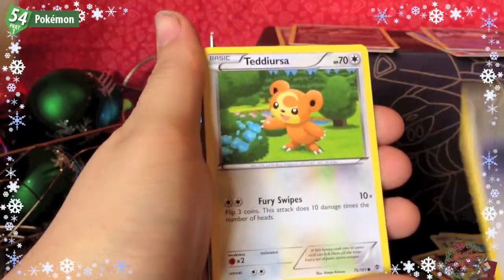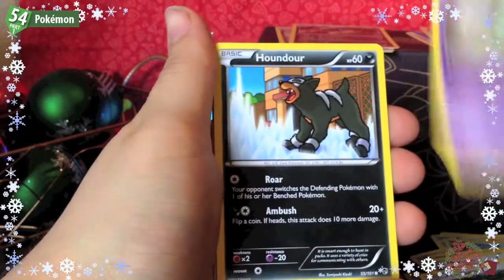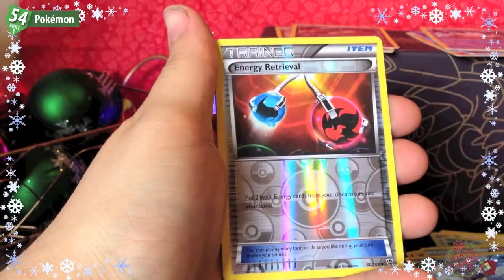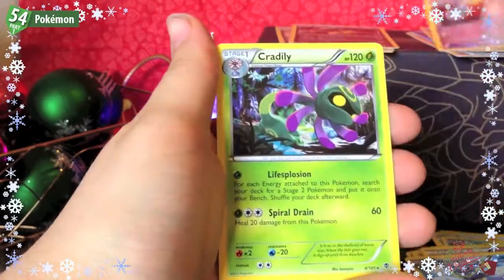Pack four: Larvesta, Porygon, Teddiursa, Celosis, Handook, Chatot, Professor Juniper, Wartortle, an Energy Retrieval Reverse, and a Cradily Rare.